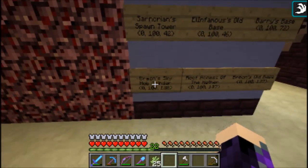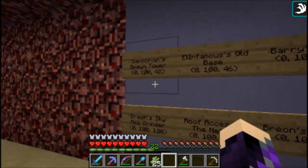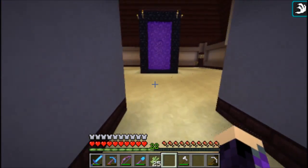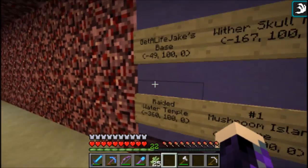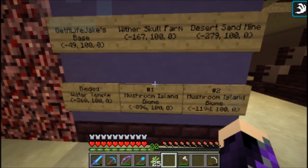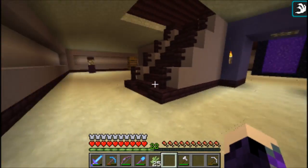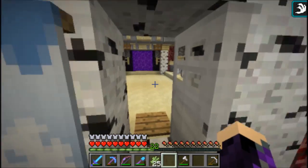The sky mob grinder - I thought those were by spawn but maybe not. And finally last but not least is west, which is definitely purple. Get-a-life Jake's base, a raided water temple, the wither skull farm, mushroom island biomes number one and two, and the sand desert mine - these are all things to check out and explore. If you want to see me explore these, let me know and leave a comment.